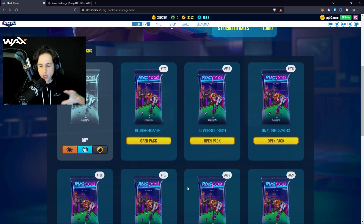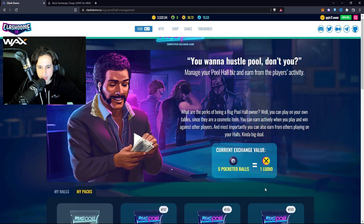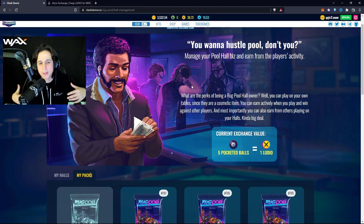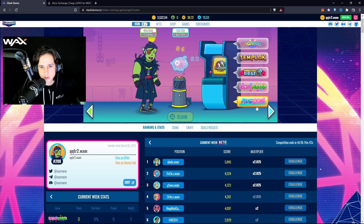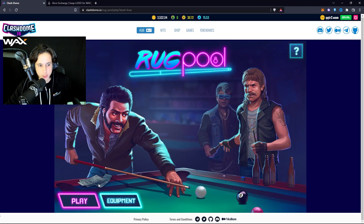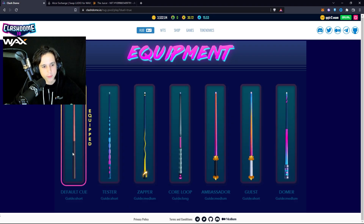As a player in Rug Pull, you can also become an expert and make a lot of money if you're really good — rivaling other players and using the free version to earn Luteo. Let's go to the hub and play a Rug Pull match. Before we play, you can check the equipment section, where there are different types of cues.